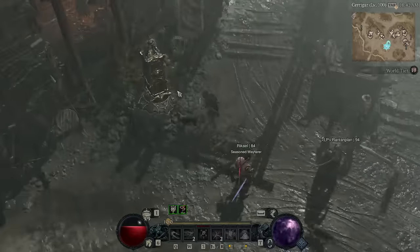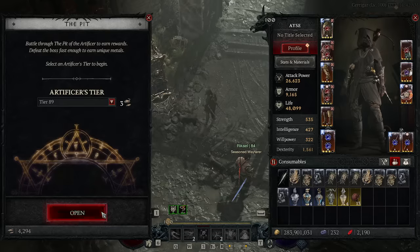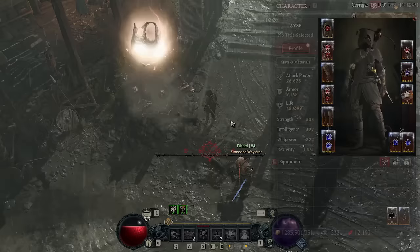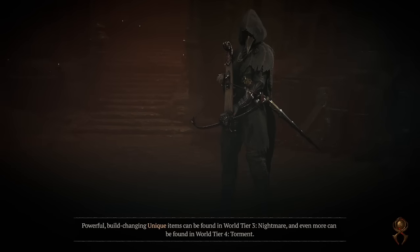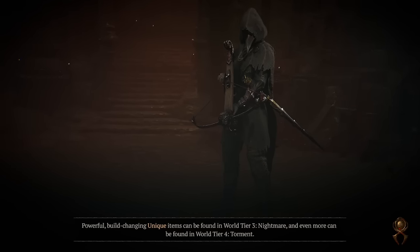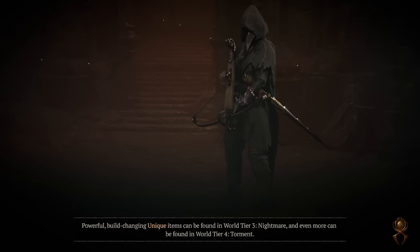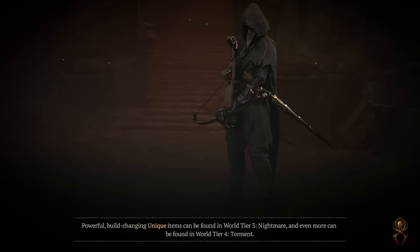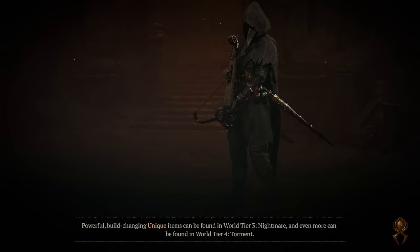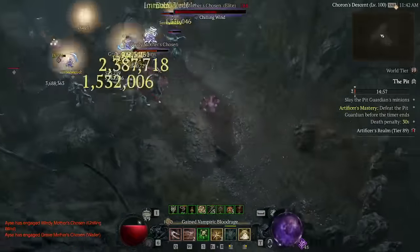I'm going to show you guys an 89 — I normally do 99 but I'm not feeling it. If you have an Elixir of Advantage — attack speed and lucky hit — pop it and go in. On an 89, I will likely not have to press anything except Heartseeker because of how this build works. Let me show you exactly what we're doing.